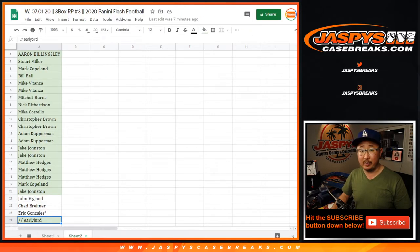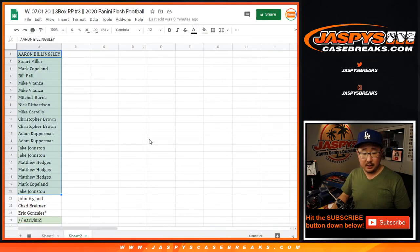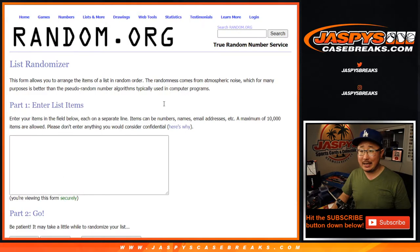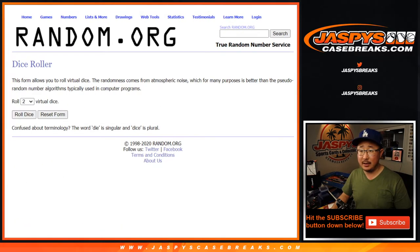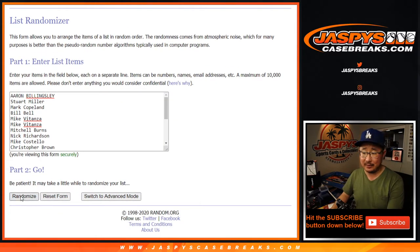There's also an early bird special — the first 20 spots sold have a shot at an extra spot. Let's roll it, let's randomize it. Three and a four, seven times. Name on top is the early bird.